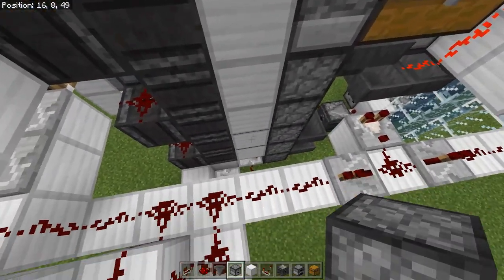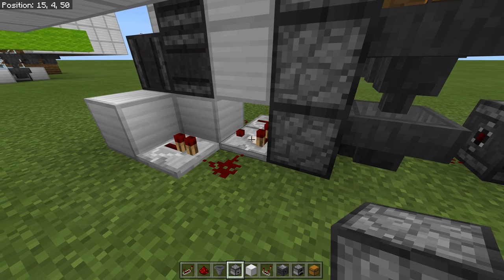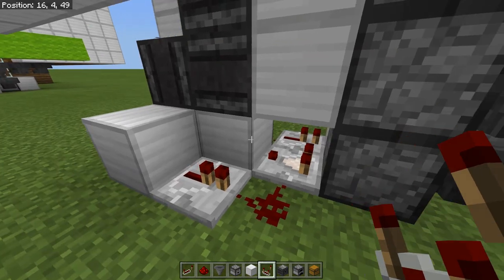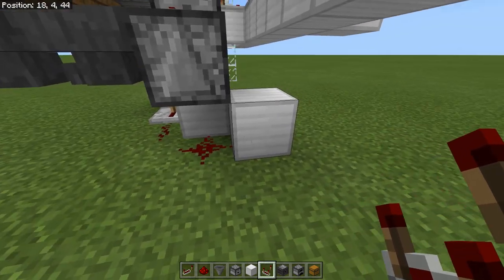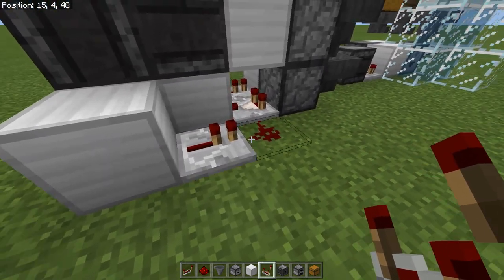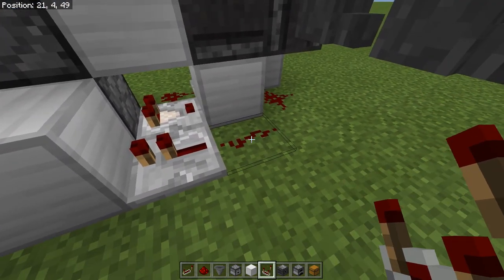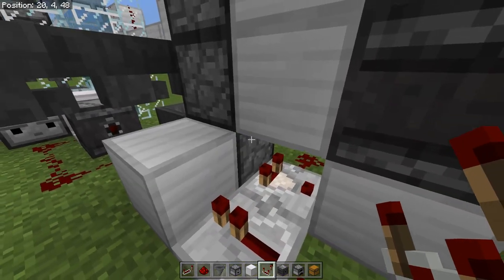The circuitry on the bottom: you have a comparator coming out of the bottom dropper, going into a solid block. On the other side of that solid block is a piece of redstone — the power is coming through here. Out of that solid block comes a repeater and another piece of redstone, and that's what's turning this thing into a clock. On the other side, again there's your comparator, a solid block it's going through, and another piece of redstone. This also gets powered from that block, going into this repeater. This repeater powers that block and fires that dropper.